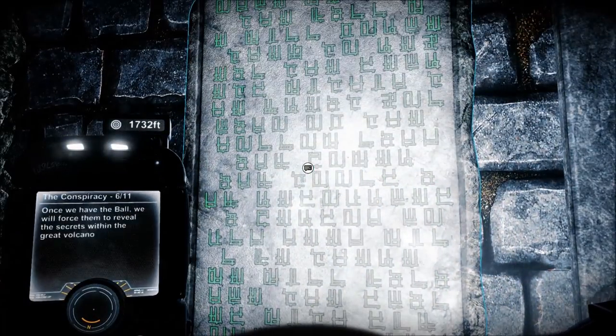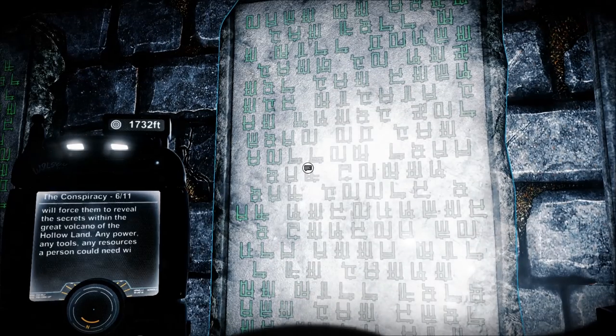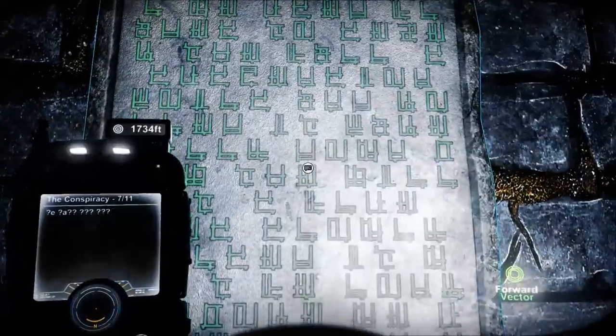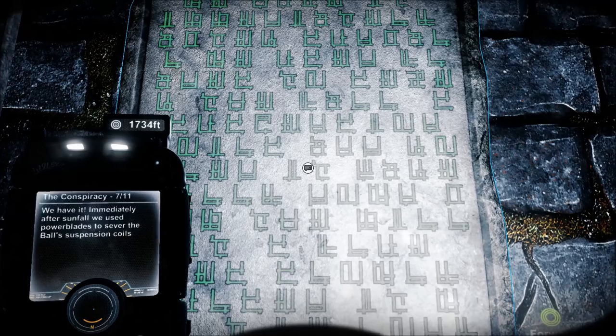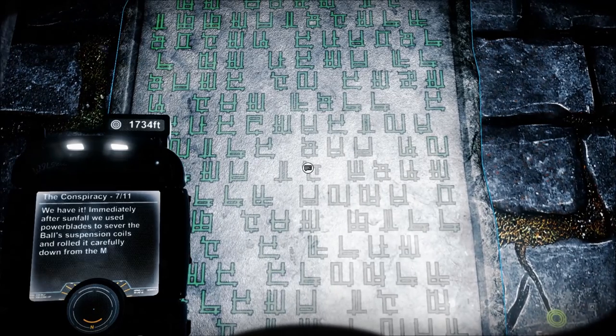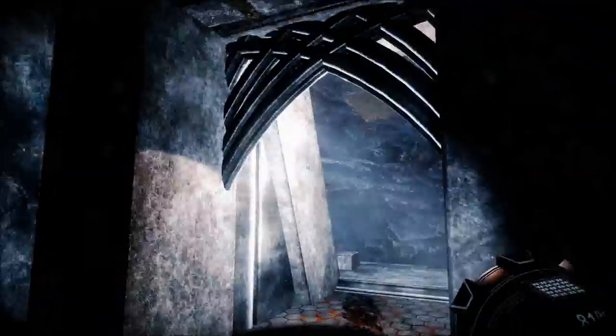Once we have the ball, we will force them to reveal the secrets within the great volcano of the hollow land. Any power, any tools, any resources a person could need will be there. We will balance the scales with the Skywands. Tonight is the night - so they were conspiring against them. They were probably punished for it. Immediately after Sunfall, we used Powerblades to sever the ball's suspension cores and rolled it carefully down from the mill. Its blue-eyed Salon Pulse - won't be long before we unlock its secrets and turn them against the Skywands.